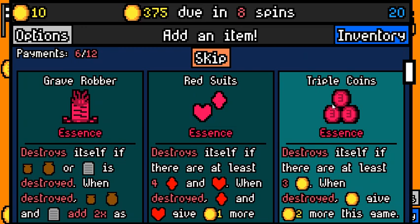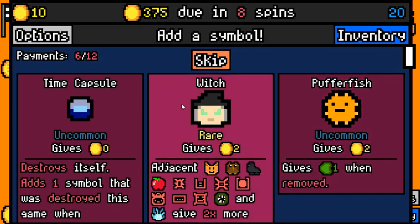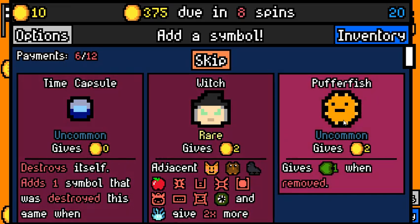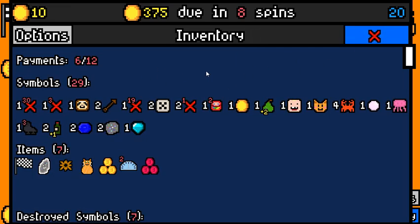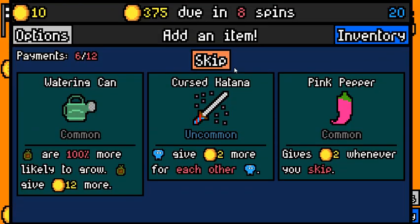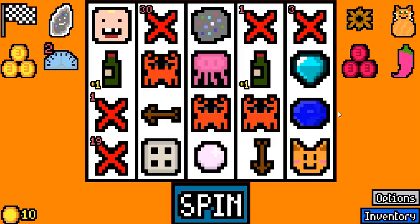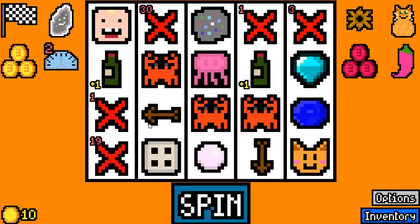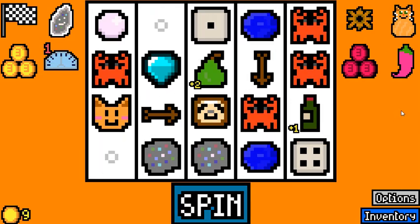I'm gonna pick up the triple coins essence because then maybe we can make that work. Which doesn't really do anything here. Time capsule will usually hurt us, so this is a skip. I burned all of my reroll capsules to try and find more stuff that we wanted. Maybe that was a mistake because this is a guaranteed rare and now we don't get that anymore. Yours katana doesn't do anything — let's just pick up the pink pepper. We have triple coins, triple coins essence and rusty gear. And if we can make that work, it will just win us the run.